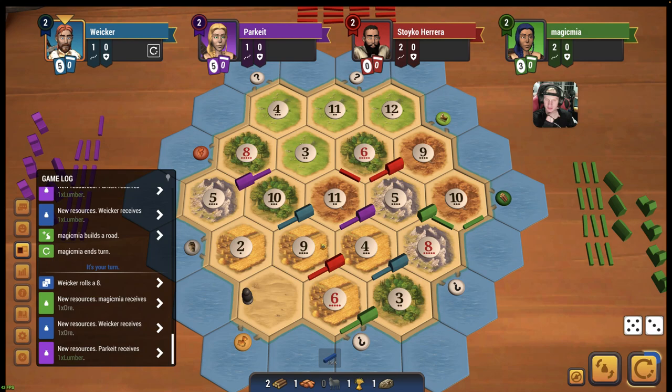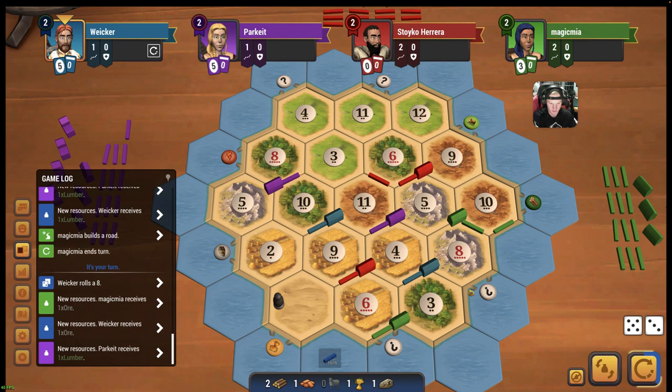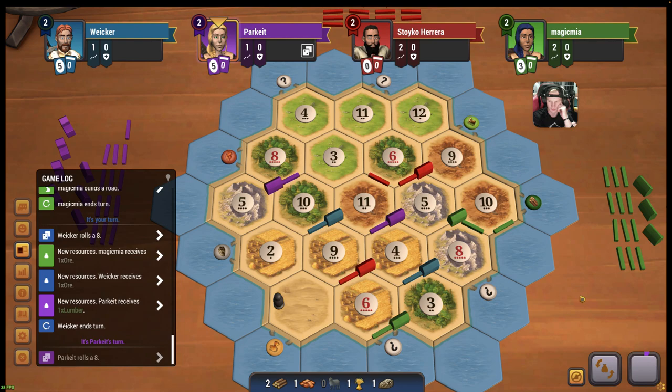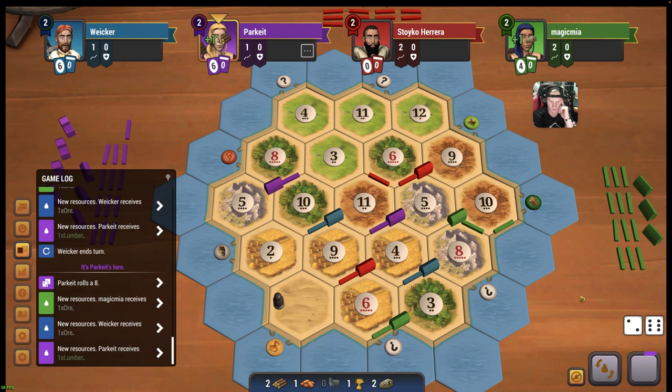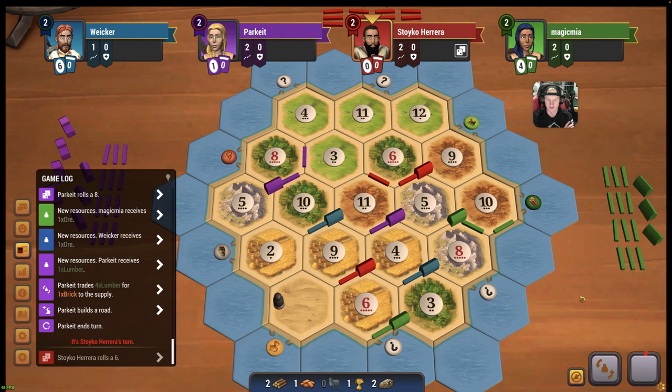Do we want to declare for something yet? We could go to the 9-2. Did we roll an 11? We rolled a 10, so green has a brick. I kind of want to go to this 8 again. I think we're just going to sit on 5 cards for now. Another 8. 4 lumber for a brick - that's interesting. And now purple goes and declares for the 8-4-3.